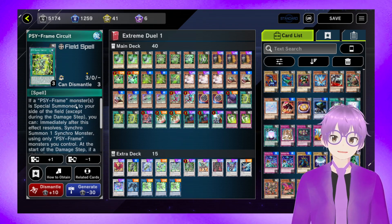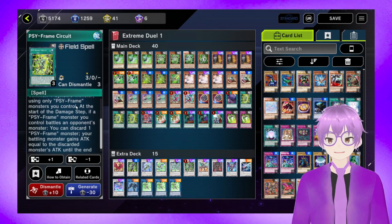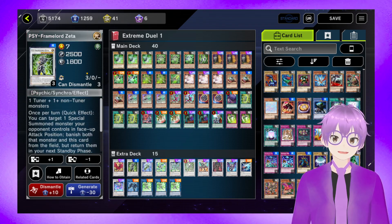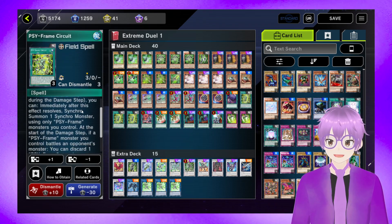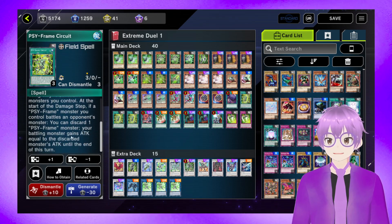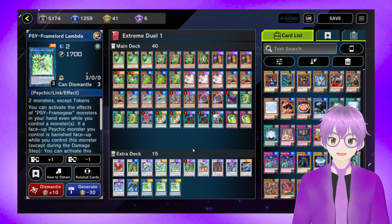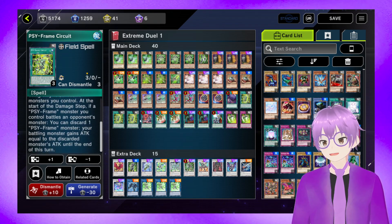The Psyframe Circuit field spell says: if a Psyframe is Special Summoned to your side of the field, you can immediately Synchro Summon a monster using only Psyframes. This is how you turn on your Psyframes more than once during your opponent's turn. If you go into a Psyframe Lord Zeta or Omega that can clear themselves from the field, this is not a once per turn. There's also a secondary effect that comes up very rarely — mainly with Lambda if you're trying to beat over something on your turn.